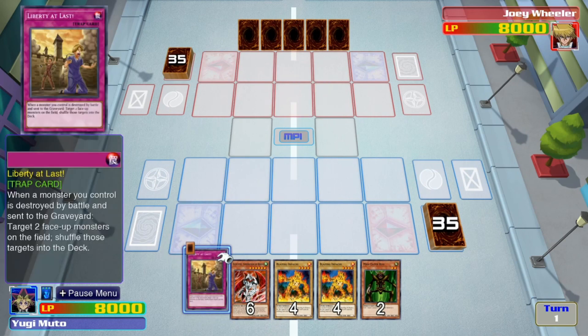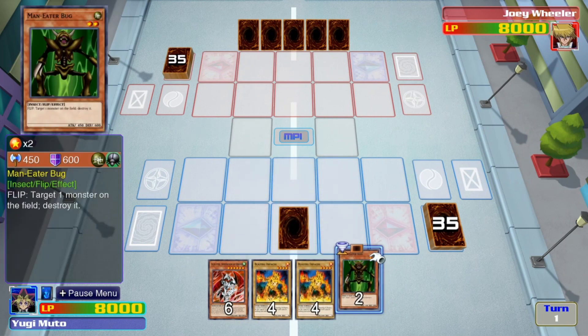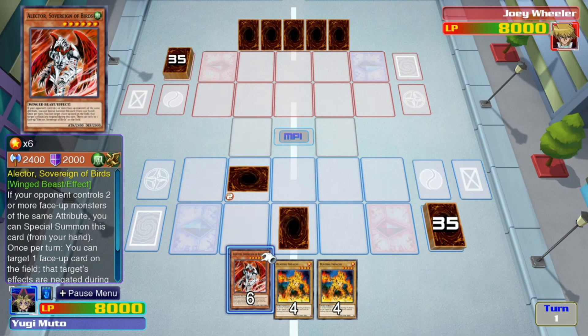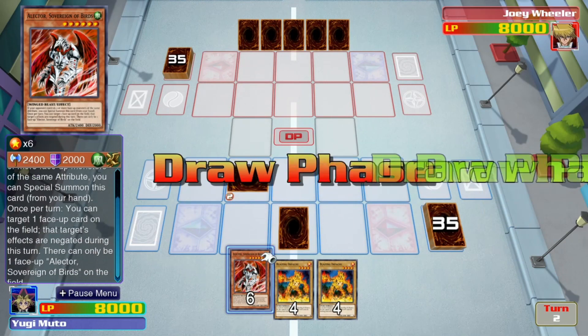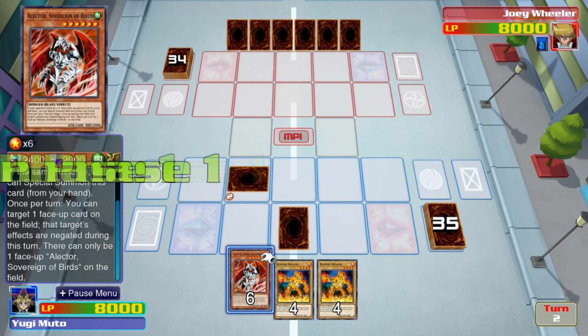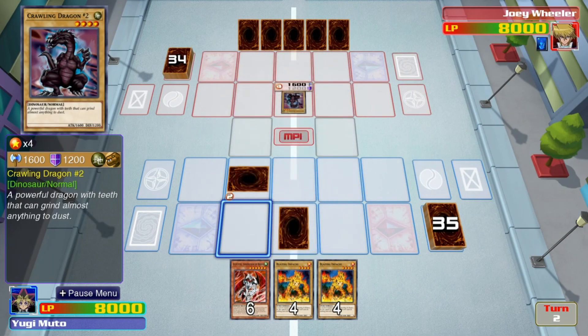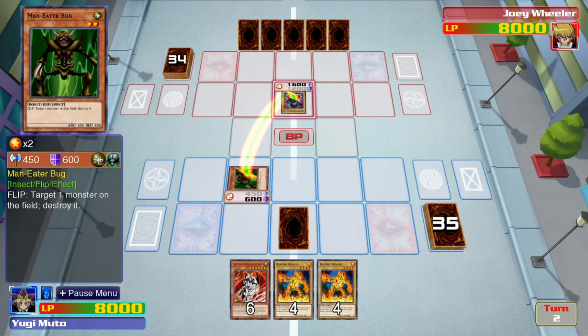When a monster you control is destroyed by battle and sent to the graveyard, target two face-up monsters on the field and shove those targets into the deck. If your opponent controls two or more face-up monsters of the same attribute, you can special summon this card. You can target one face-up card on the field — targeted effects are negated during this time. I don't like these new cards with all their long effects. That's why I like to stick to the old stuff. Blazing Impachi and Maneater Bug — that's old. I get that. It makes me happy to see it.